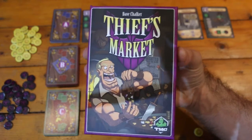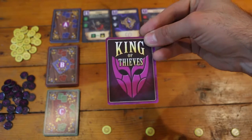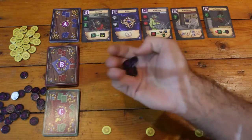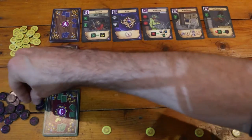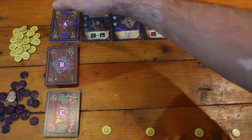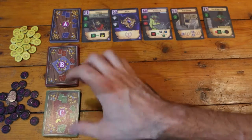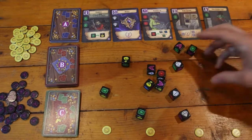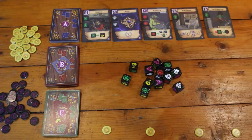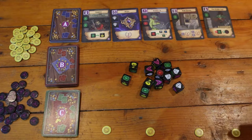So this is Thief's Market, a game all about becoming the King of Thieves — they've even got a card for it. The way you become the King of Thieves is by building up your notoriety, which are these victory point tokens. You do that by buying items from the Marketplace. There are three Marketplace decks — A, B, and C. Once the A deck runs out, you start the B deck, and once B runs out, you run the C deck.